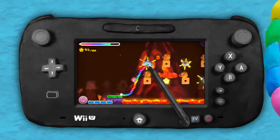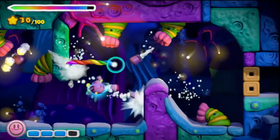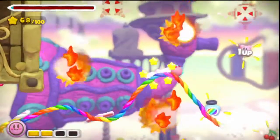You can draw on the Wii U gamepad to create rainbow ropes and help Kirby avoid attacks, collect stars, and blast through obstacles. There's no one right way to go, so you gotta get creative.